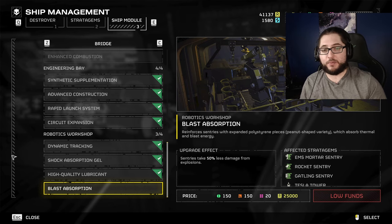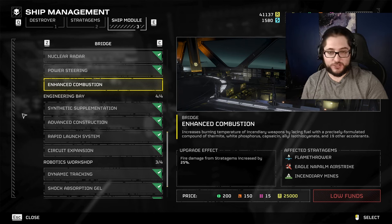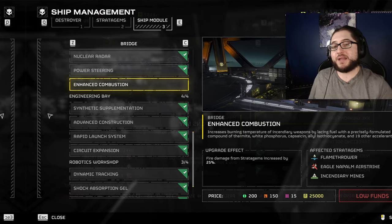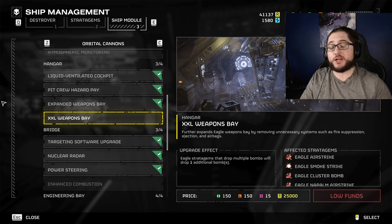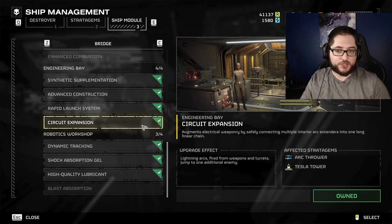Once I get enough samples I'll grab Blast Absorption and do a turret test to see if they can eat a rocket. Enhanced Combustion makes fire even better — it just got buffed, so having 25% more damage on top of that is going to make it even better and it's probably one of the best ones to pick up. The XXL Weapons Bay will probably get the most value — the extra bomb buffer on Eagle Strike and Napalm are going to make them even more consistent and they're already really good. Finally, Circuit Expansion gives you an extra chain to the arc thrower and the Tesla, but not the blitzer shotgun — so if you're a zappy boy you definitely want to pick this up.